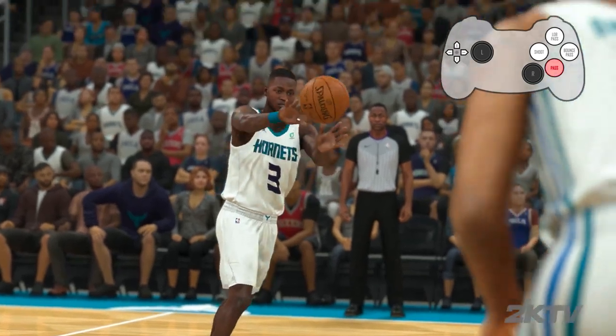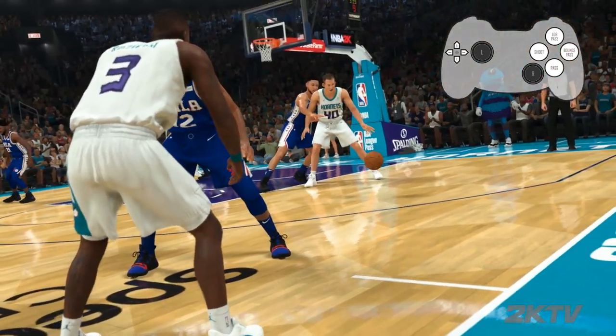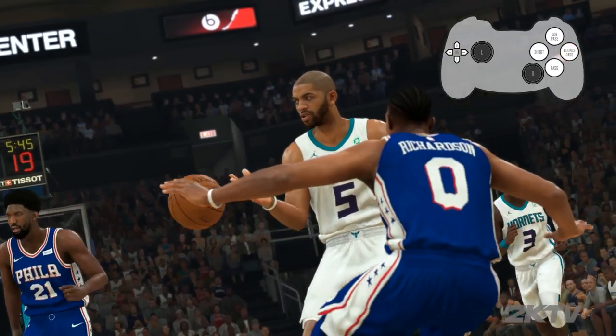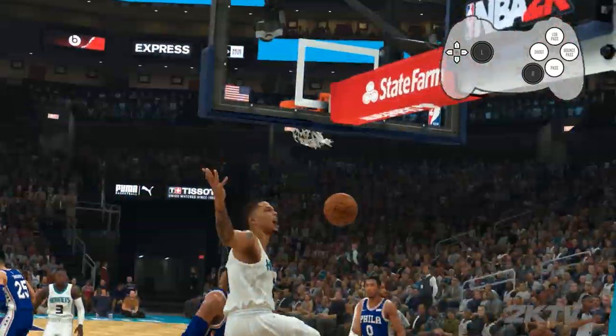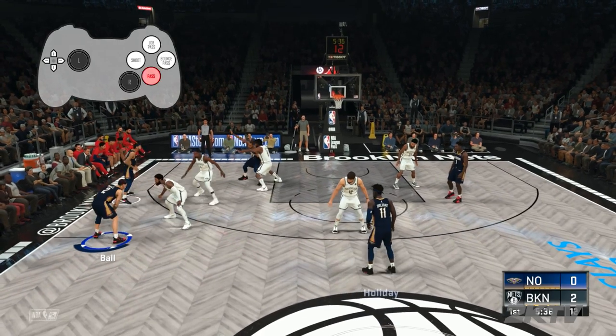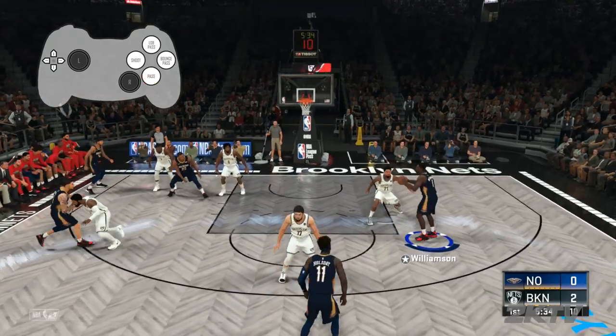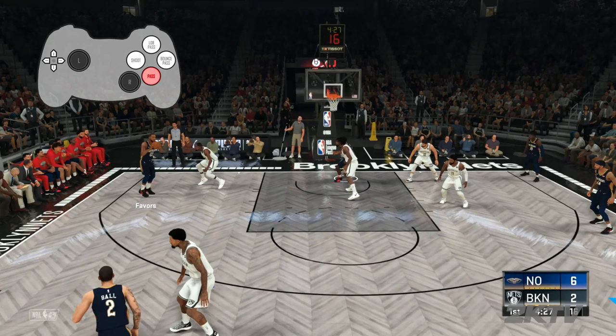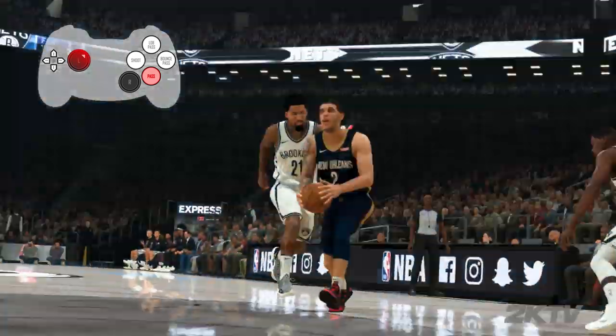Hey guys, I'm Mike Wang here with expert tips and today I have a crash course for you in passing for NBA 2K20. We have three different pass buttons: for normal passes, bounce passes to spin the ball into the post, or lob passes to arc the ball over defenders. You can double tap the bounce pass button to add some flashiness, or double tap lob pass for an alley-oop. By holding the pass buttons, we can do more advanced actions with our AI teammates. Hold the pass button for a skip pass, which passes the ball to a teammate further away than a simple pass. Hold pass after the receiver catches the ball to keep control of the passer; use the sticks to make a cut to complete the give and go.